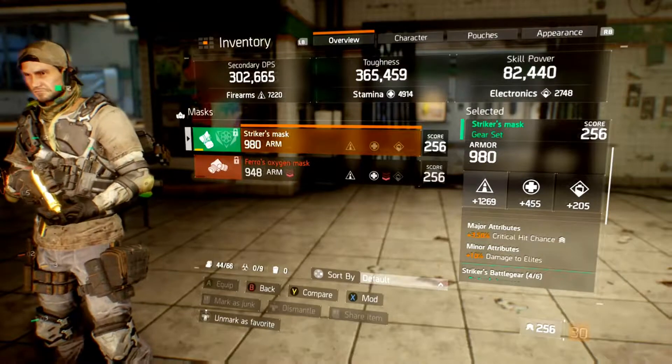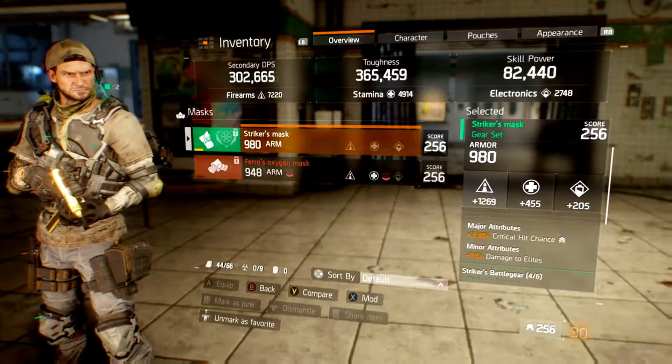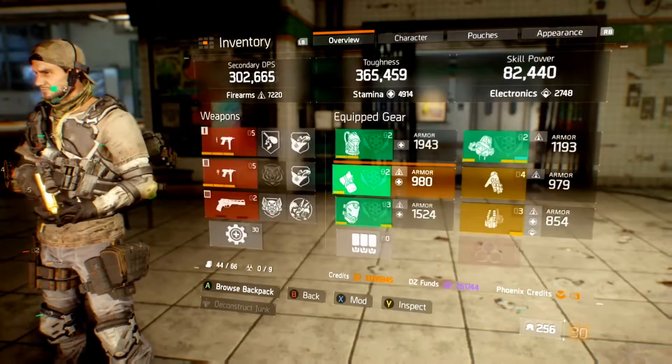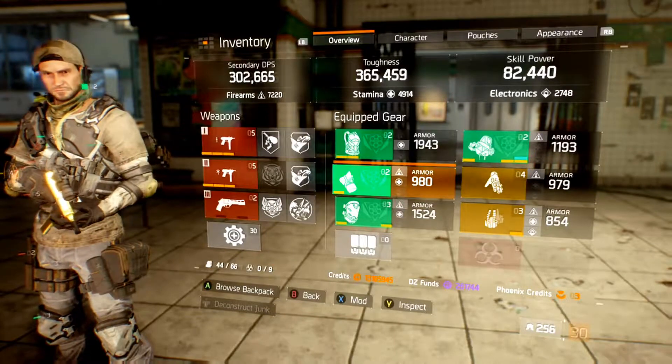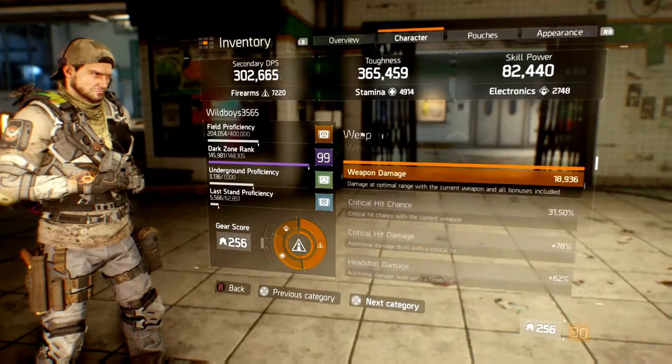Striker's Mask — I use crit chance because I'm using SMGs. This is also a god roll. Armor doesn't really matter in Last Stand if you play Last Stand. I go into Last Stand for PVP more than I go into the Dark Zone. Here's my stats, my character attributes.